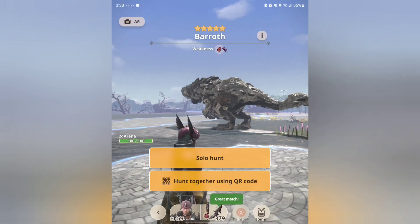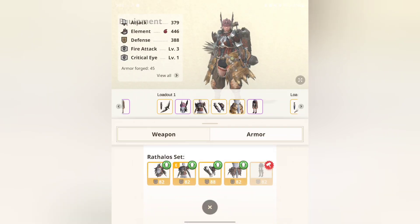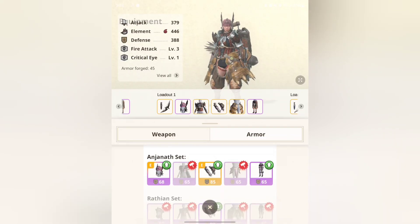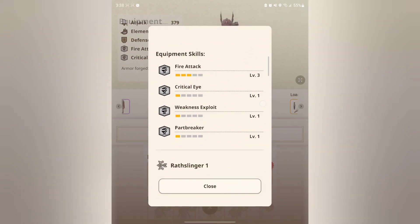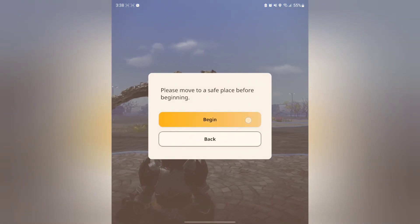So this is the pierce build right here: Enjinath helm, Rathal's chest, Enjinath gloves, Diablo's waist for the extra part breaker — let me pull that up so you guys can see — and then the Kulu set pants for an extra crit. Alright, let's get to it.